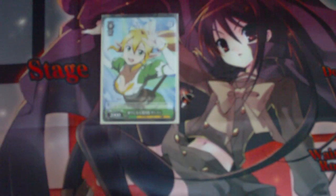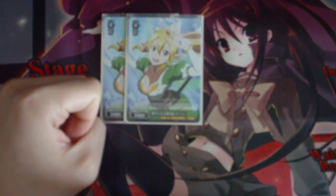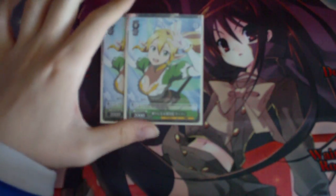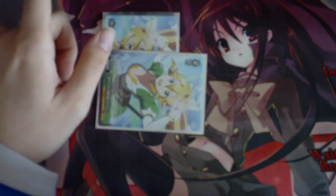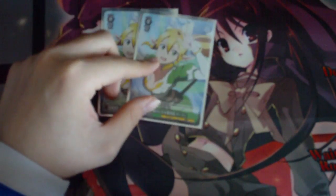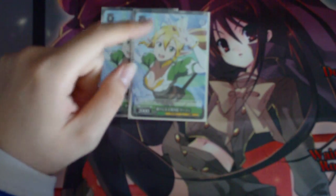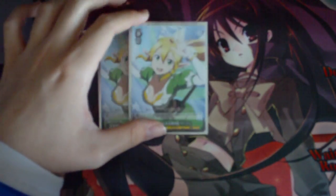I run 2 copies of Reliable Guide Leafa. She's 2,000 power and her ability is: when she attacks, you can choose one of your other Avatar or Net characters — which is everything in this deck — and give them 1,000 power and a level.